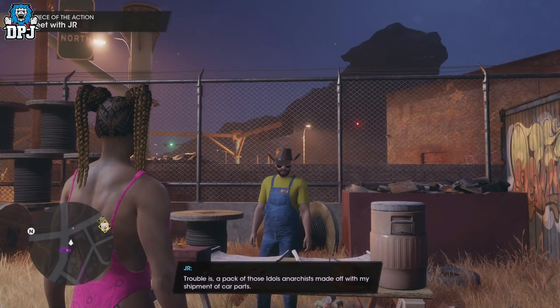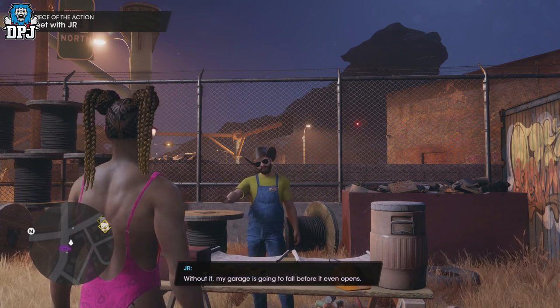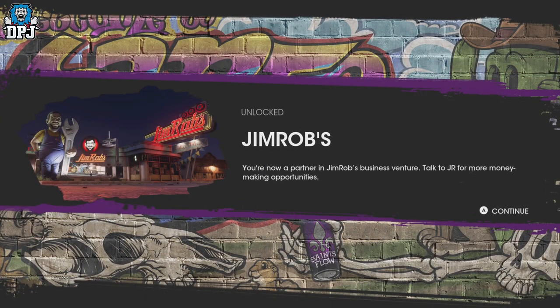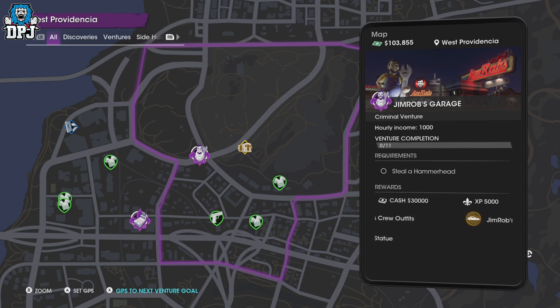Jim Rupp is the guy you basically help out at the start to rebuild his garage, and you get a percentage of those earnings. Once you do that story mission, you then get side hustles — they call them adventures — for Jim Rupp. If you hover above his name on the map you'll see his adventures. I think there's 11 in total.